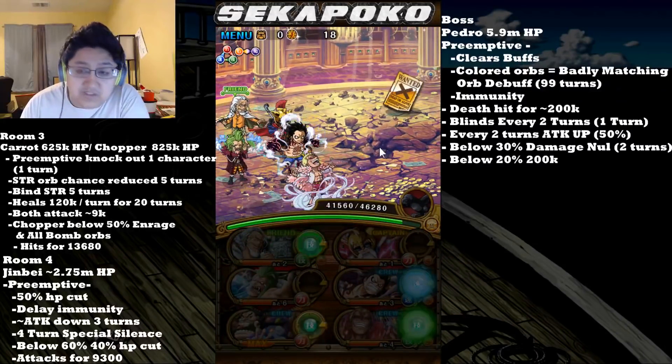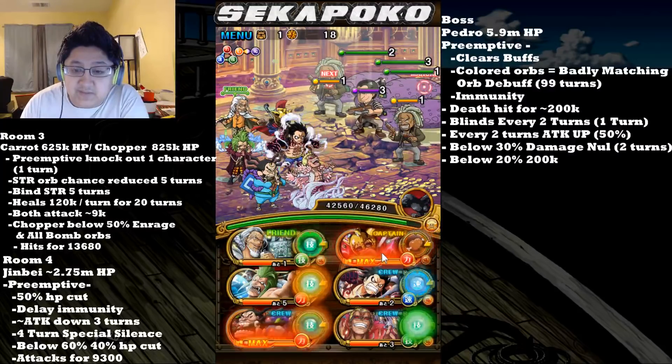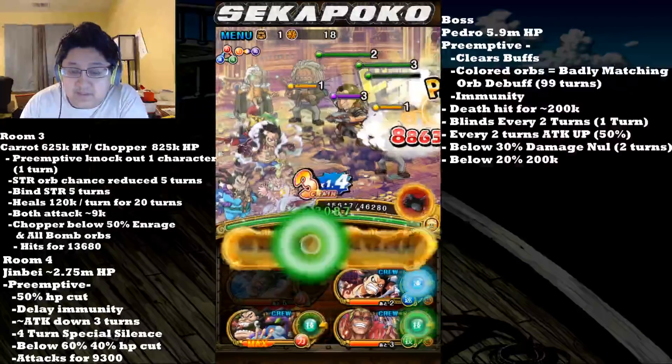In this Coliseum, I totally mess up on room three, but I still pull it out. This team is actually really safe because if you mess up on this team, you still live.